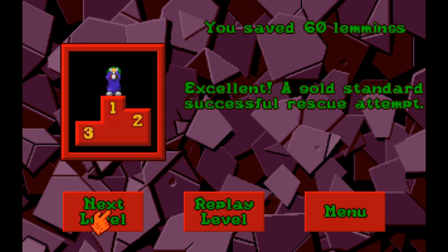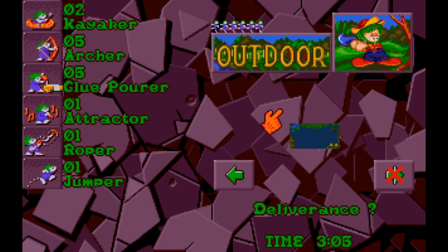Congratulations to the outdoor tribe on three levels in a row of gold standard success. Coming up next is level four - outdoor tribe actually moving fairly quickly. We have a kayaker, which should be just as good as swimming, plus an archer, roper, and jumper. Roper I have seen but not used. Probably going to be using the attractor for blocking purposes. What do kayakers and archers do? This is going to be an interesting one.